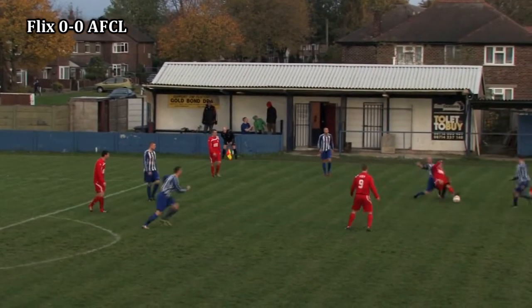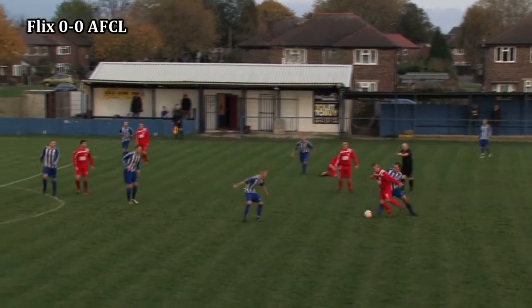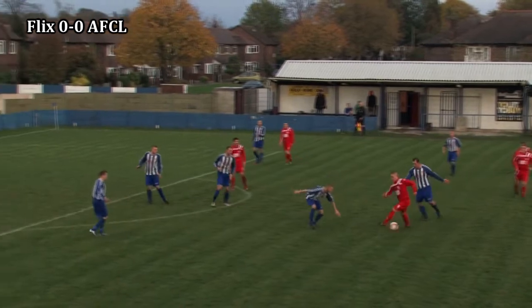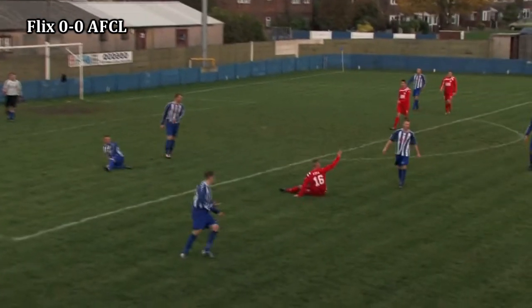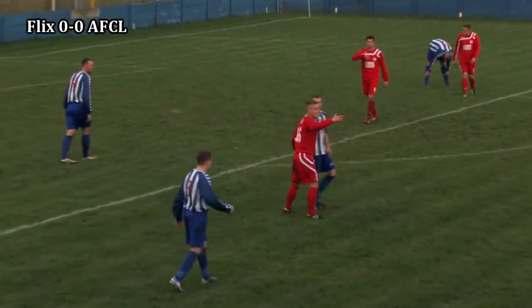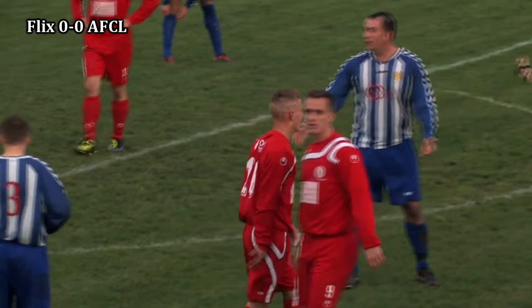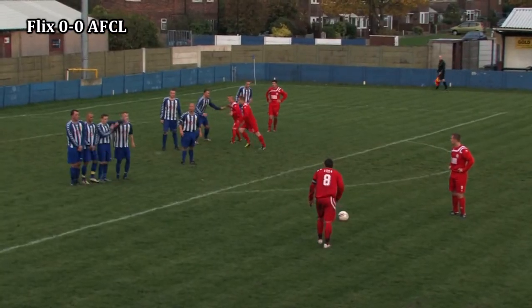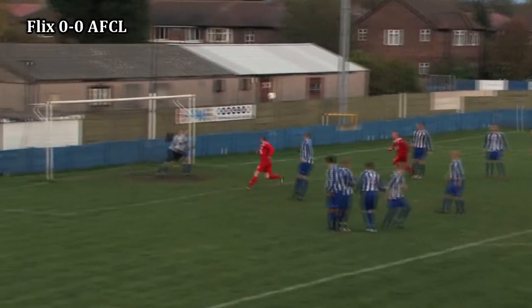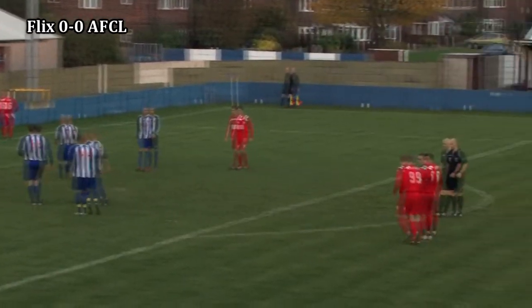Williams doesn't give up the fight, wins back possession for the Reds and finds Stephen Jones, who in turn finds Buckley. He gets away from one, gets past another, looks to knock it past McDonnell but is brought down — a free kick for AFC Liverpool in a very interesting position. Williams goes for the top corner and that's a fine save by Harrison to deny the AFC Liverpool captain.